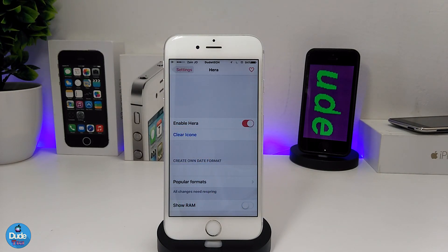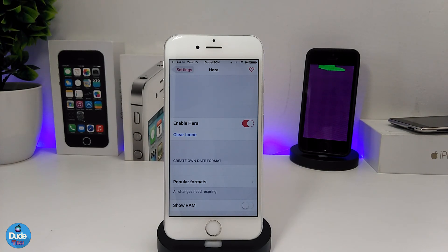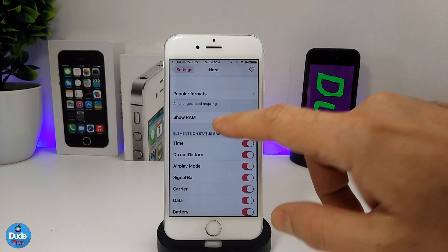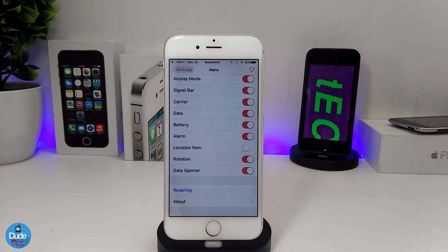The next tweak I have for you guys is called Hera. What this tweak does is add most of the icons you have on your control center or home screen directly to your status bar. Under the settings, the first thing you need to do is enable the tweak, and then it gives you a lot of options to go through. Make sure after you're done with all the settings to hit respring so the changes take effect.